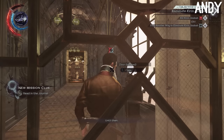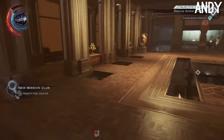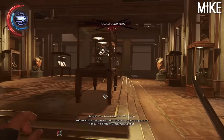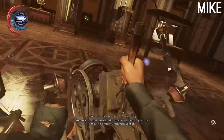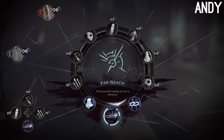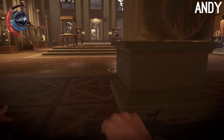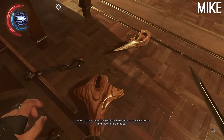I'll see you soon, Jindosh. Stealth mode engaged. Let's get out of here. About getting rid of this guy — sharpish. There's one clockwork soldier in this room, so I'm going to just use a bit of far reach — which isn't blink, it's different — to get over... Marvel at the clockwork soldier's hardened metallic skeleton. Sharp blade. Oh man, sharp blades.